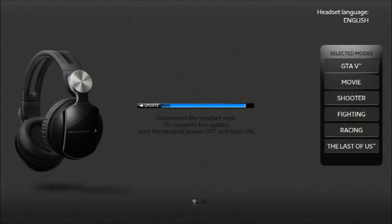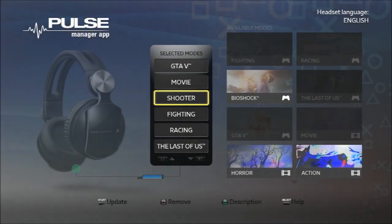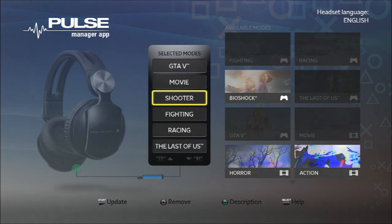Turn the headset power off and on. I'm going to disconnect it, turn it off, and turn it back on. And there you go — the two presets I've taken from the Manager app, Grand Theft Auto 5 and The Last of Us, are now included in my standard presets. The green icon at the base of the headset and the blue progress bar confirm everything is working fine.